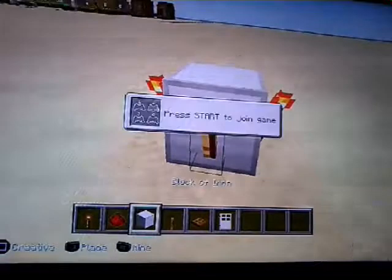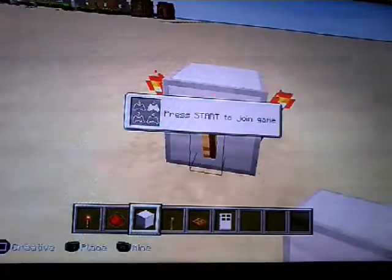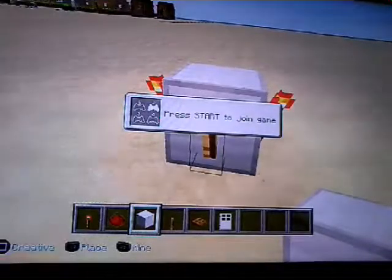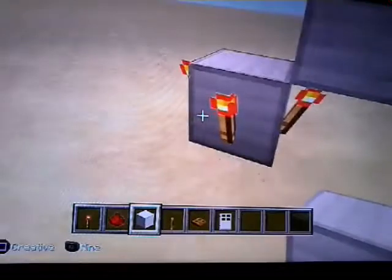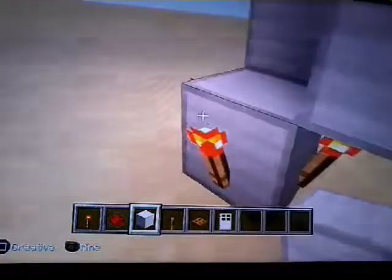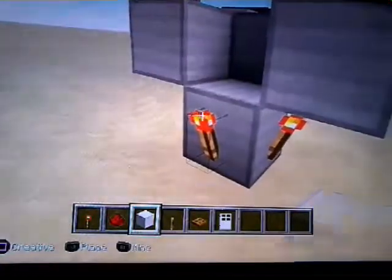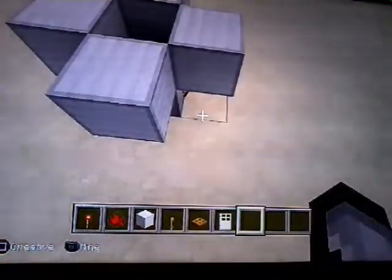What you want to do here is place a block on top of all of these redstone torches, like that, and then put some right there. That's called a burnout clock, and that is going to be powering all the things that are making all the sound.